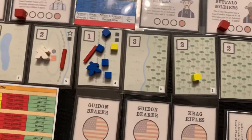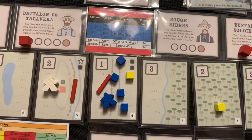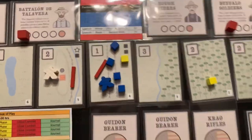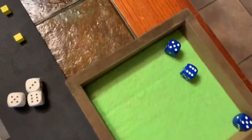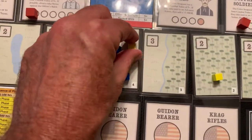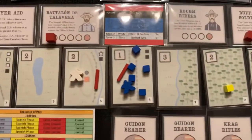We don't do combat yet — that's going to be after the American and Spanish phases. I have one more action, and I think I'm going to try to rally this guy to get stronger. It's a five, so he rallies because all I needed was a four. That's the end of the American phase.